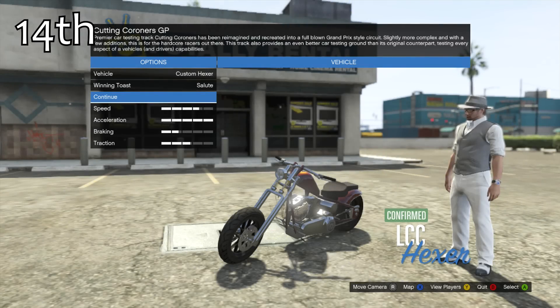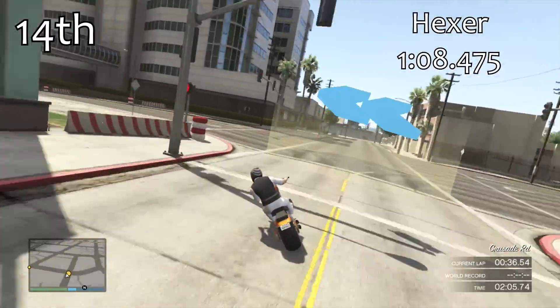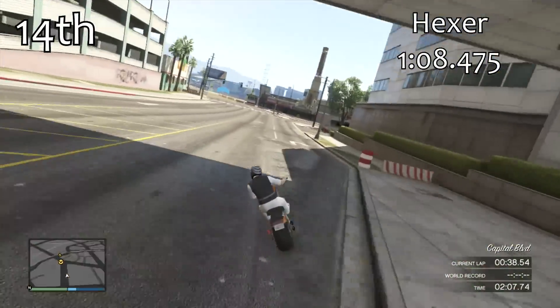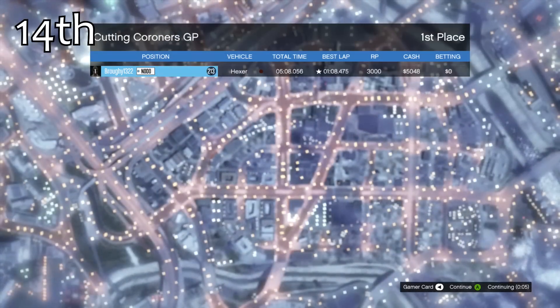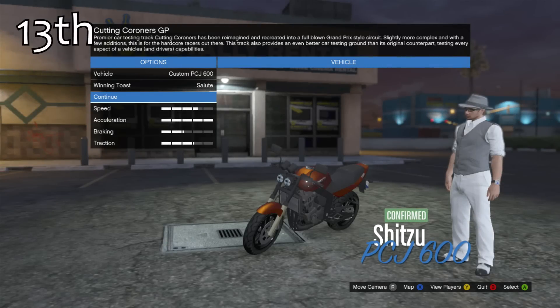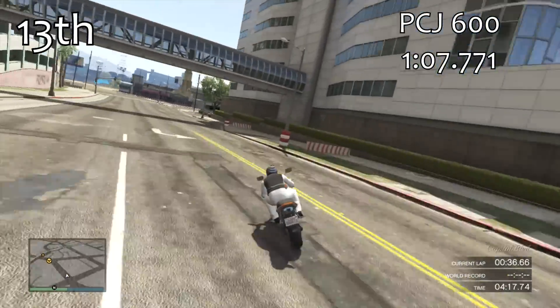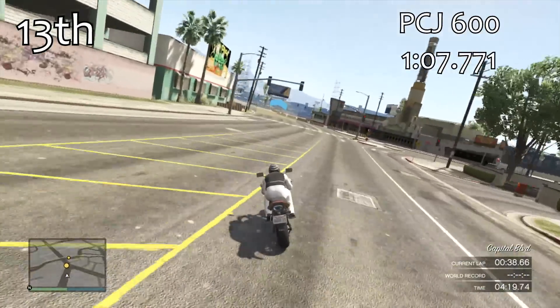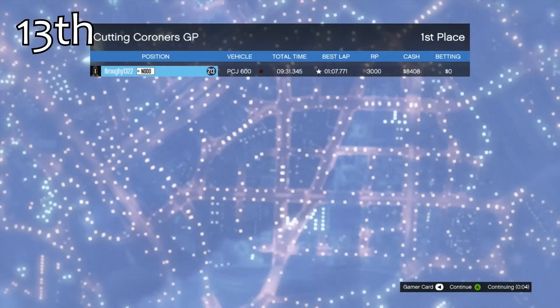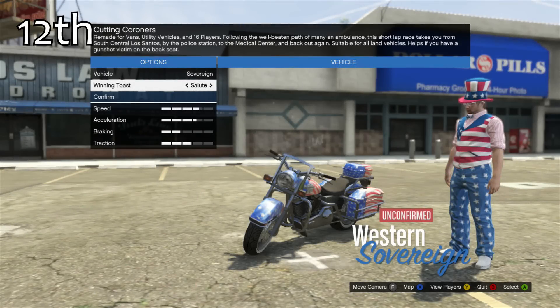Just ahead of it in 14th place is the Hexer with a 1:08.4 — not much of a difference between those two. They are very similar and quite nice to drive, just not on the pace of the top bikes. In 13th place we have our first sports bike, the PCJ 600 — always been a staple of motorbikes in GTA Online, but the 1:07.7 it gets isn't very quick and it just lacks overall power.